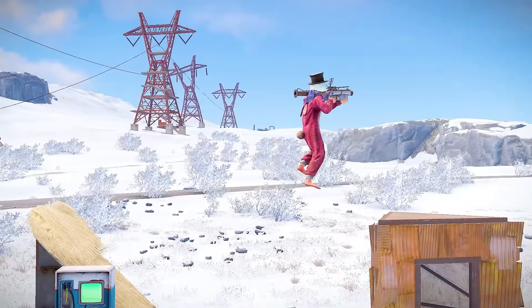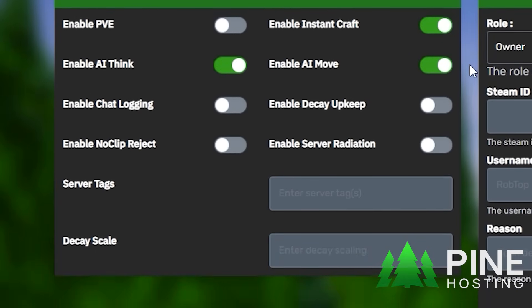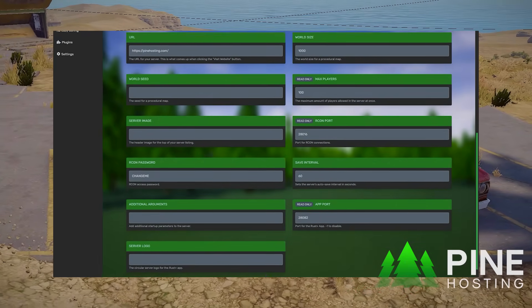Do you want to make your own Rust server where you can test all of these bases? Then you should check out Pine Hosting. You can make a high performance server in minutes with their user-friendly and super easy to use configuration and startup page.